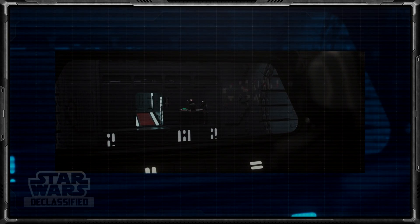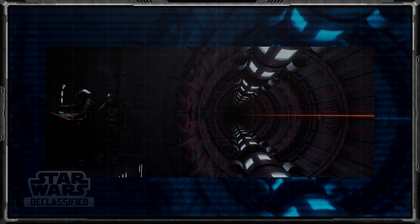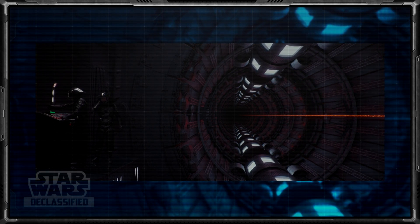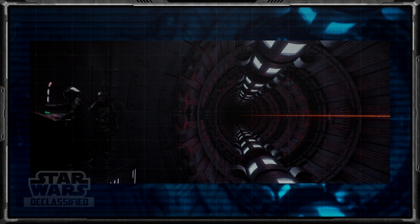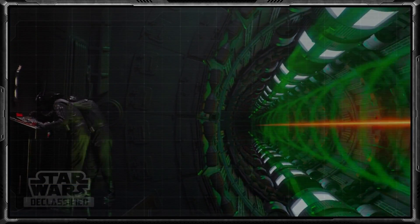Once their duty was complete, they gave the other crew the go-ahead — who were positioned right across the weapon control room and right beside the Super Laser. This small operating station was made up of only one Imperial Weapons Technician and a Death Star Trooper. The Trooper's job was to monitor the levels, while the lone Weapons Technician pulled the trigger to activate the Super Laser.